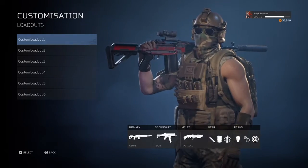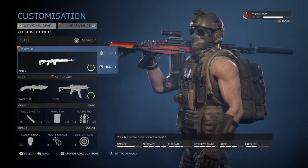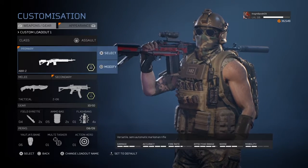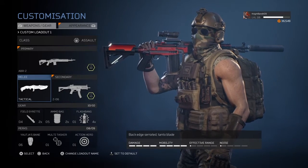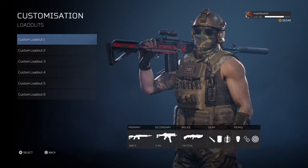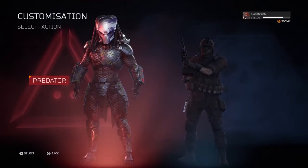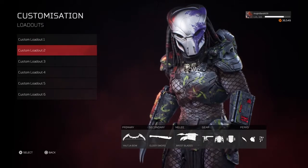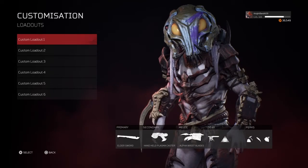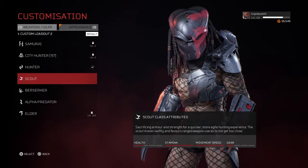Starting with hunter — countering a hunter is actually pretty difficult because they're all-around very good. The best loadout is to have something long-range like the ABRZ, and also an SMG or a shotgun. You can also use an assault rifle like the Hammerhead and the CS12. This will help in many games so you can get your wins.